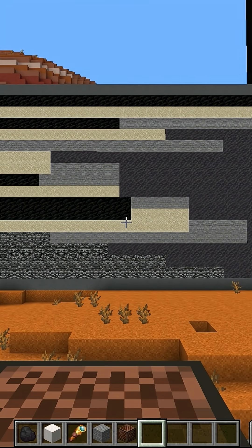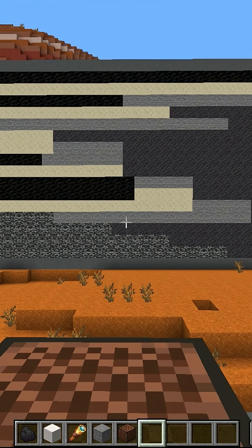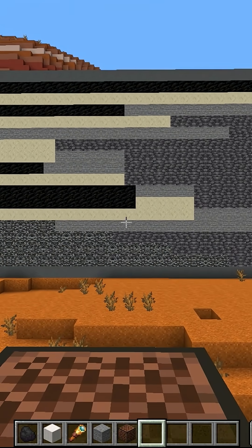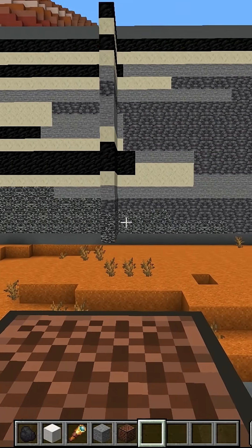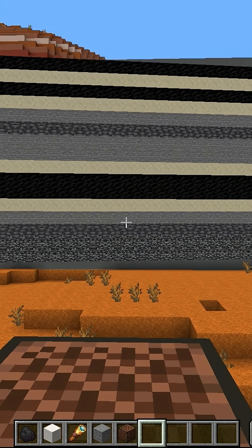Over time, the sediments will lithify — the organics can become coal, the sand becomes sandstone, the mud becomes slate. And if you just looked at a slice, you would have these layers. And this is what you normally see in outcrop.